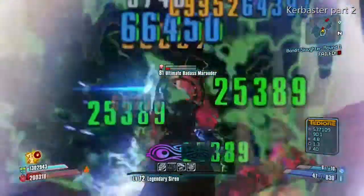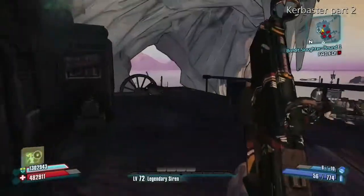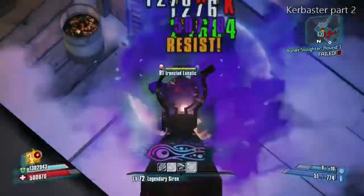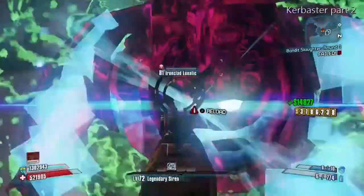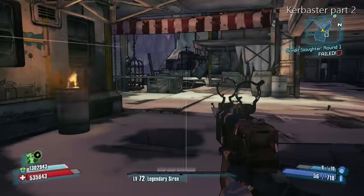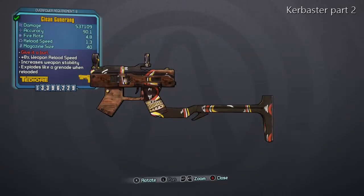As you can see it cuts them pretty good, cuts them in half. It's a decent, fun pistol to use. If you're the Gunzerker and you have two of these using two different elements — like corrosive or fire and slag — it's pretty fun to mess around with. It's not the best gun in the world, but it is fun to use. Thanks for watching — if you like the video please leave a comment below, and if you'd like, subscribe. Thanks again.